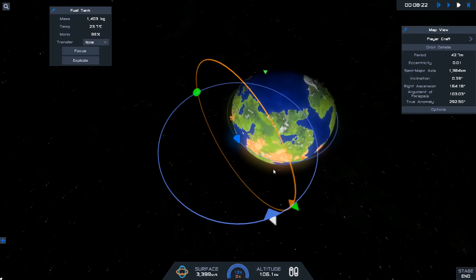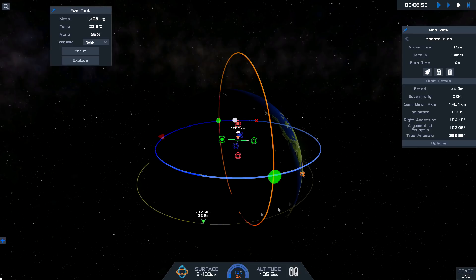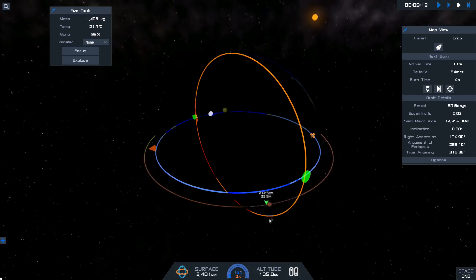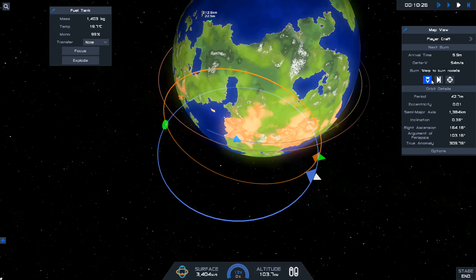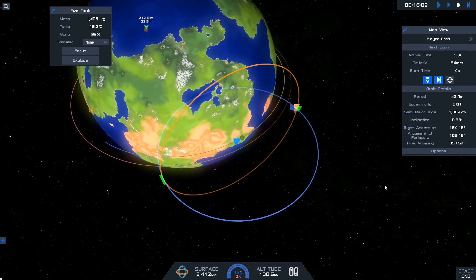One downside is there are no Kerbals or even astronauts of any kind. I'm disappointed they haven't added a Tesla car, though there is a dummy you can add to your spacecraft. With the reshapeable cube parts you could probably build one, although it wouldn't be perfect and would take a lot of man-hours to get looking right.